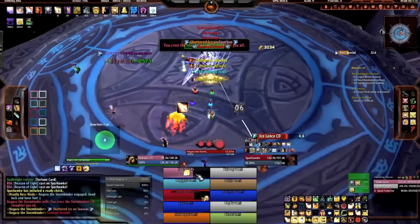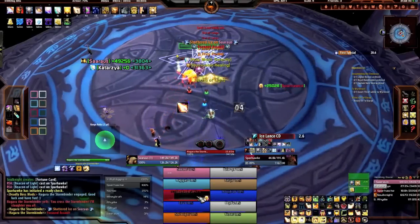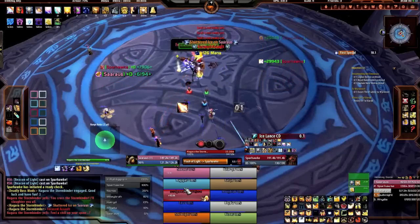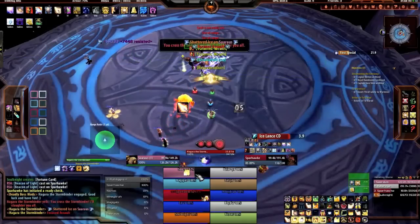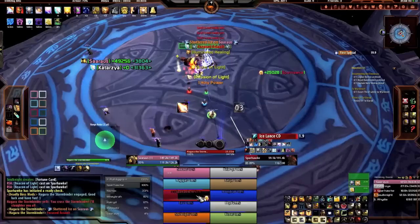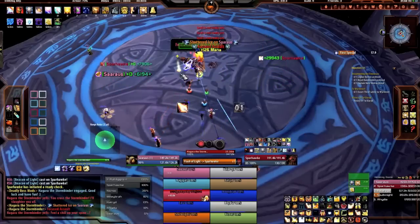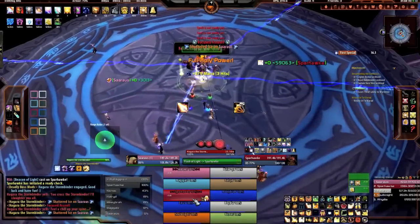One of the first abilities that you'll see is something called Focused Assault, where Hagara will take her axes and attack at a very fast rate — I believe it's two every second at 50% of normal power — so obviously the tank is going to be taking an extreme amount of damage. The tank can move back to get away from it, but it takes reaction time, so be prepared for the tank to be taking a lot of damage.